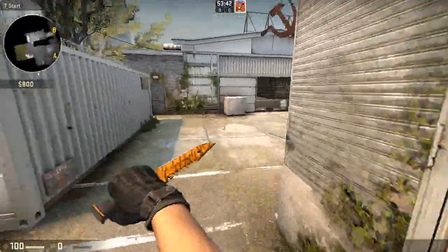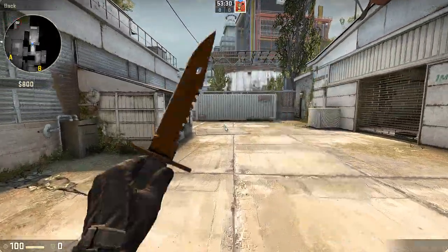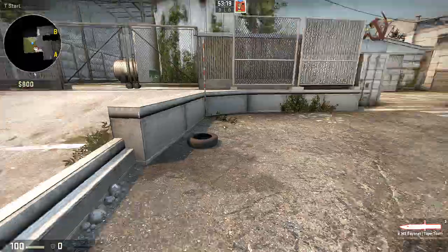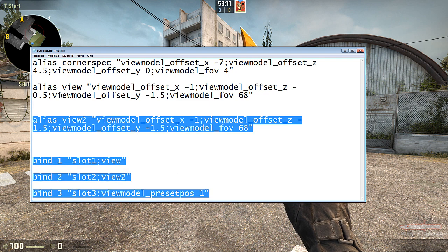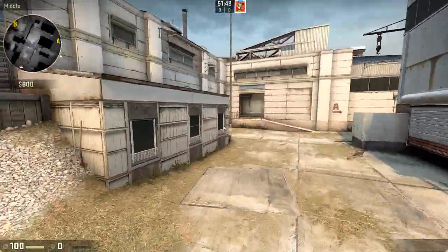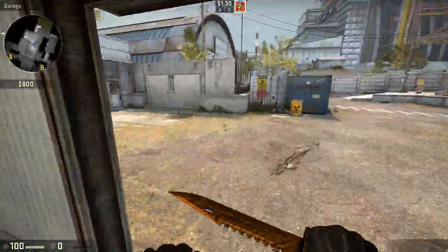So basically my AK view model looks like this, my pistol view model looks like this, and my knife view model looks like this. I also found that when I change to my knife, it takes out the crosshair. Anyway, the AK looks horrible. I'll post the commands in the YouTube description and you can copy and paste them from there, so your knife will also look like it's in its place. If you have any questions, post them in the comments. Thank you for watching — bye bye!